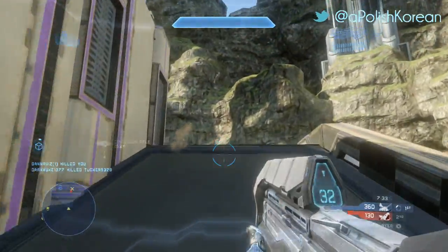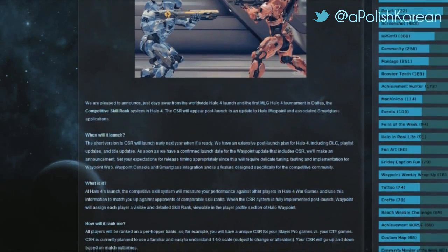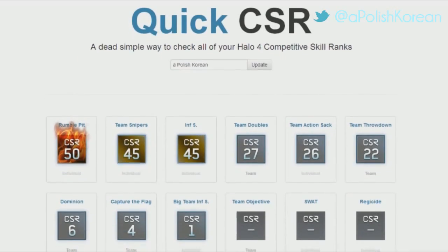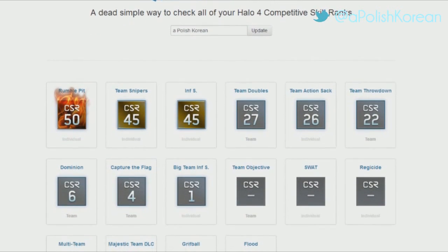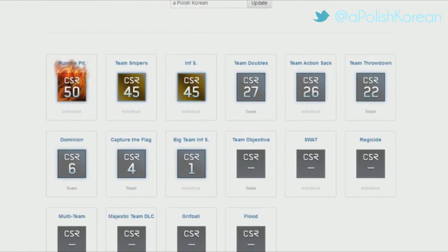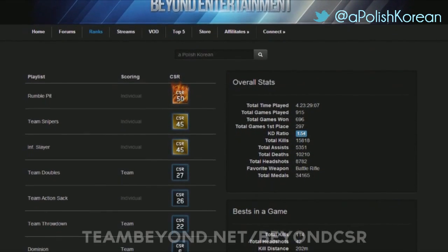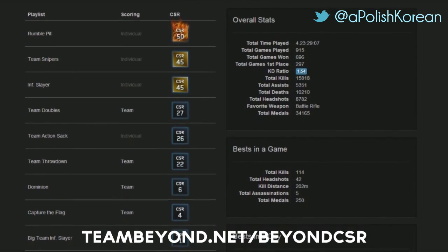To complement the awesome matchmaking experience Halo 4 now offers, 343 has implemented a competitive skill rank system, otherwise known as CSR. This system ranks you on your performance in each playlist, similar to how Halo 2 and Halo 3 did it. Some playlists rank you on your individual performance, while others rank you based on whether you win or lose. The win-loss playlists in particular have a pretty challenging CSR system which provides close and entertaining matches. The rank isn't included in the game itself, but to check your rank there are multiple websites that track your rank in real time.